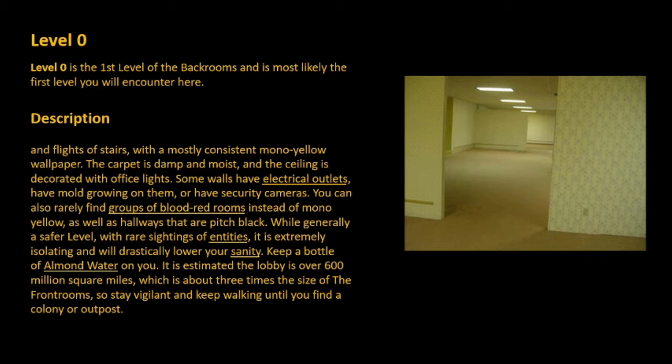While generally a safer level with rare sightings of entities, it is extremely isolating and will drastically lower your sanity. Keep a bottle of almond water on you. It is estimated the lobby is over 600 million square miles, which is about three times the size of the front rooms, so stay vigilant and keep walking until you find the colony or outpost.